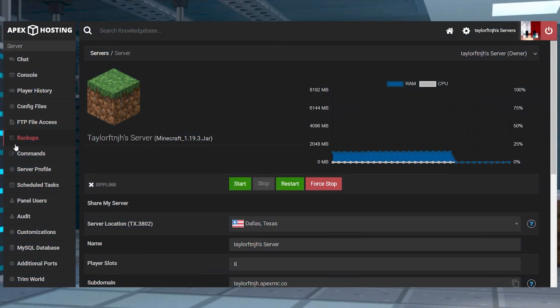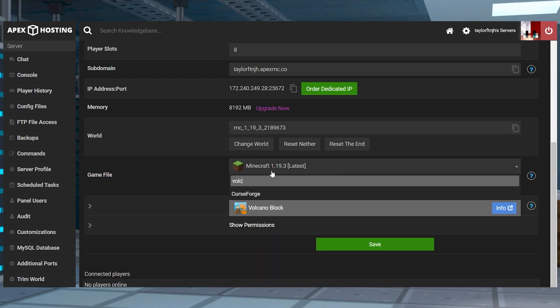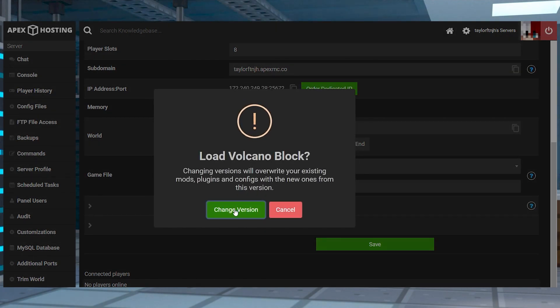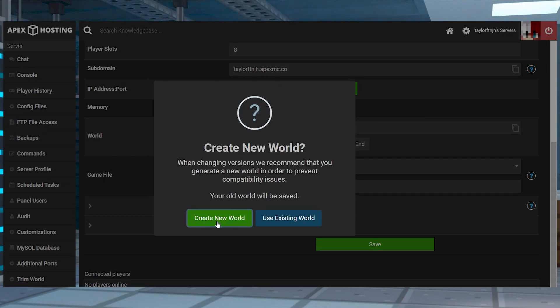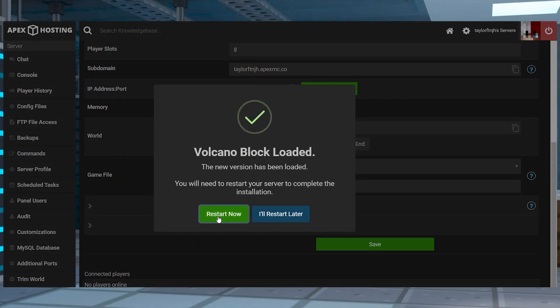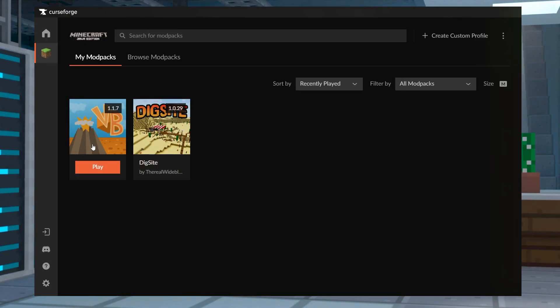After preparing the launcher, you're also going to have to review these steps to start setting up your Volcano Block server. Head towards your Apex Server panel and find the Game File section near the bottom. Once you find that, click on the Currently Selected option to reveal a drop-down menu, and search for Volcano Block in the text box. Once you find it, you can press it, and in the following prompts, you can choose to change the version and create a new world. After that, press Restart Now to start loading everything on your server. And once it's fully loaded, you can join with your Volcano Block profile on CurseForge.